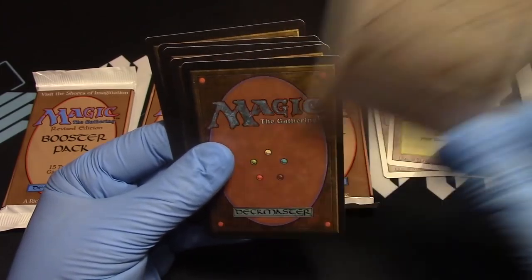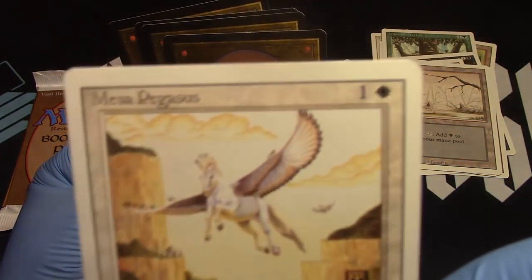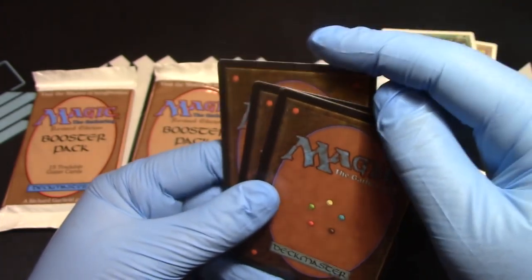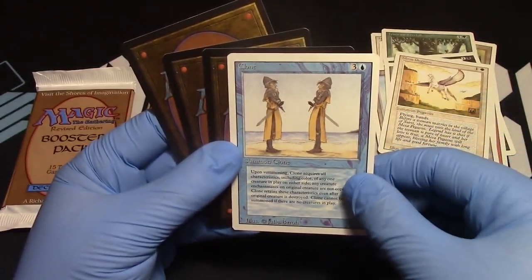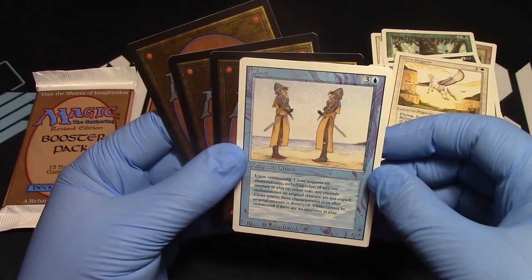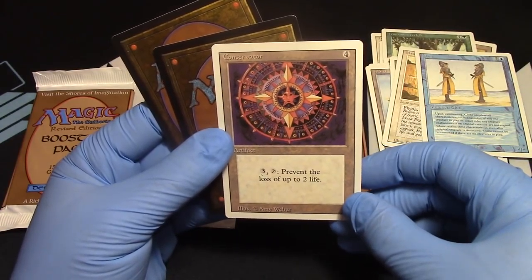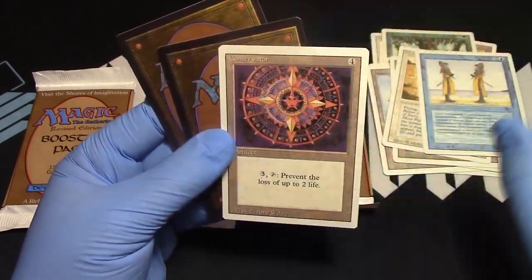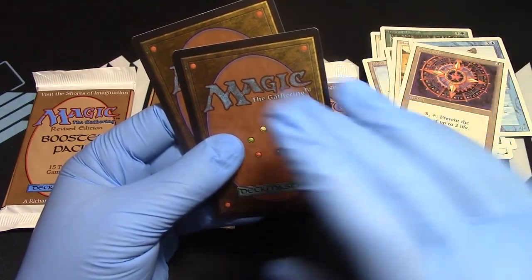Swamp. I'm going to go get our Bayou. Mesa Pegasus — flying free, getting over those clouds and hilltops. The rare goes to the back. Clone! Now that's a great uncommon to see. I always played with Clone — they're so fun. Blue and three and you get to pick a creature on the board and make it that. Conservador — not so much love there. I don't think I ever played with it in a deck at all. It's that three-tap prevent. The four casting cost and putting it out there — I guess you could have animated artifact and started bumping people with it.